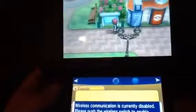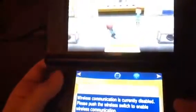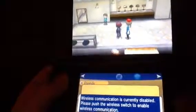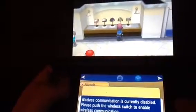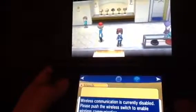Here we are - Santalune City. I'll give you a tour of the town real quick. This was a clothes sign - this is a boutique. I didn't go in here. Welcome - if you'd like, check the items at the back. Now, due to the challenge I set for myself, I'm not changing my clothes. But you can buy clothes to customize your trainer here. After the Nuzlocke is when I'll buy my own clothes.